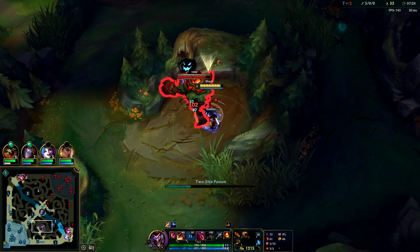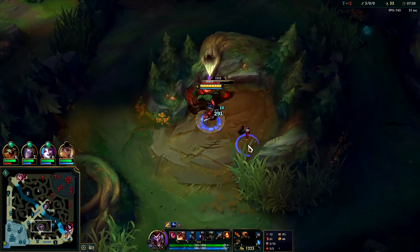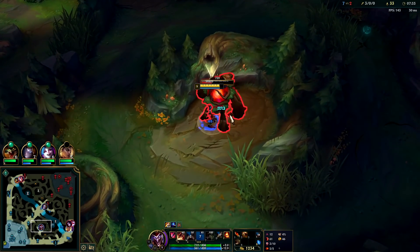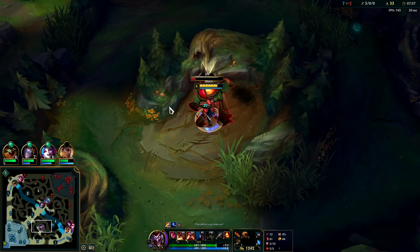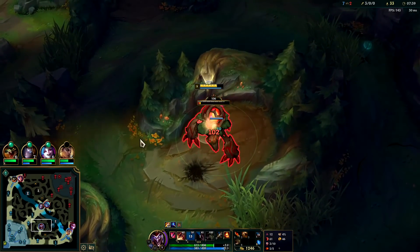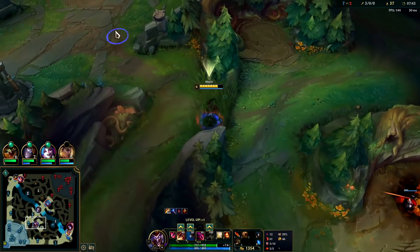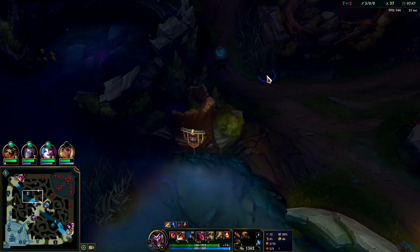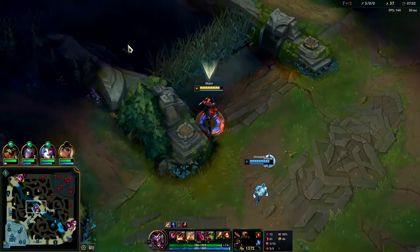Shaco has decent smites if you E and smite at the same time and the target is below 30% health. I really do like the BotRK rush. I was going to go Kraken first but realistically you get BotRK faster because it's 400 gold cheaper, so you get it quicker — plus you avoid having to get a refill with BotRK, saving you another 150 gold. It's basically 550 gold cheaper when you think about it.